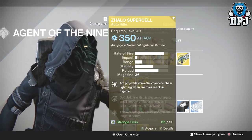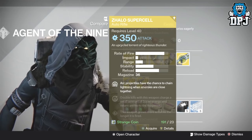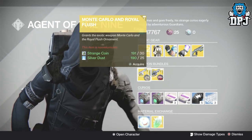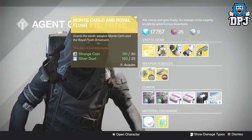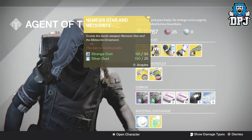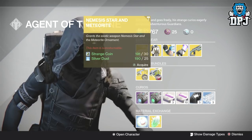I'm only joking people, don't get mad. And then we've got the Zhalo Supercell — a great, great exotic weapon — dropping at 350 attack and will cost you 23 strange coins. And then we have two weapon bundles: we've got the Monte Carlo and the Royal Flush, which looks epic, costing 30 strange coins and 25 silver dust. And we've got the Nemesis Star and the Meteorite ornament, costing again 30 strange coins and 25 silver dust.